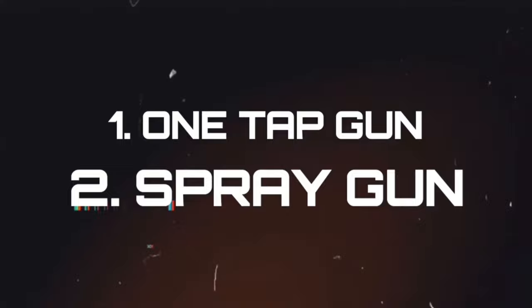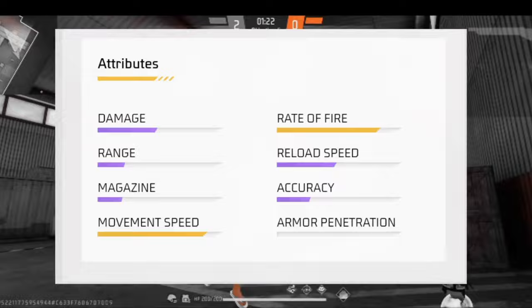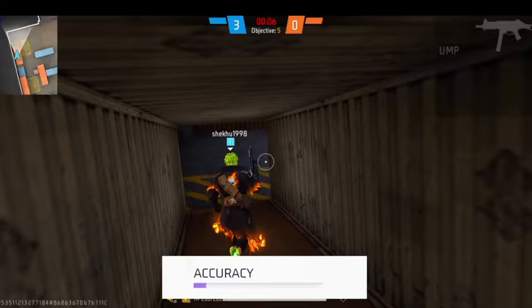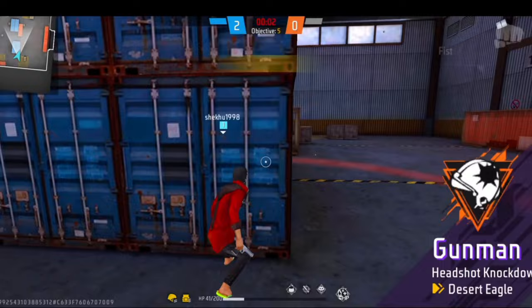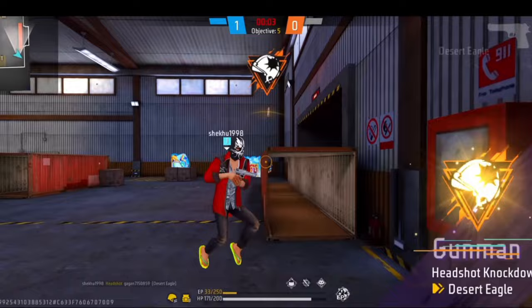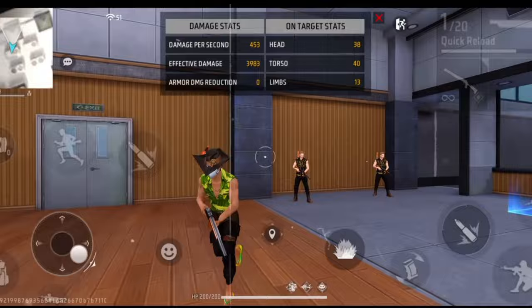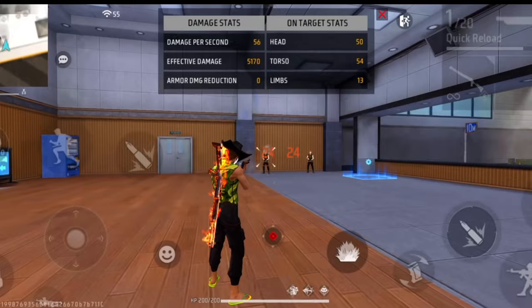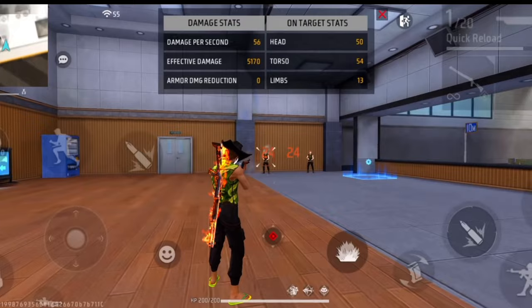You can use the drag headshot. You can use the sniper. If you use a spray gun, we need to consider rate of fire, damage, and range. We need to use M1014 and M1887 for range and headshot effectiveness.